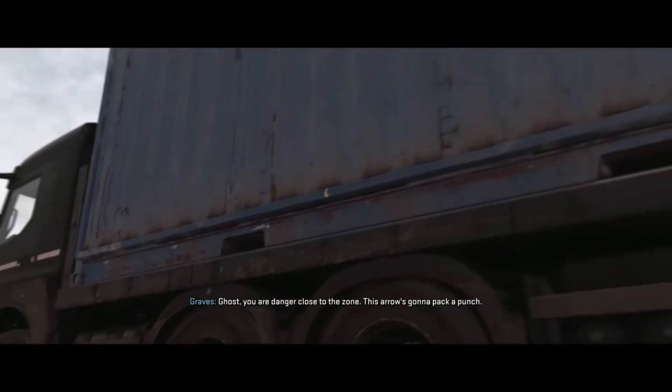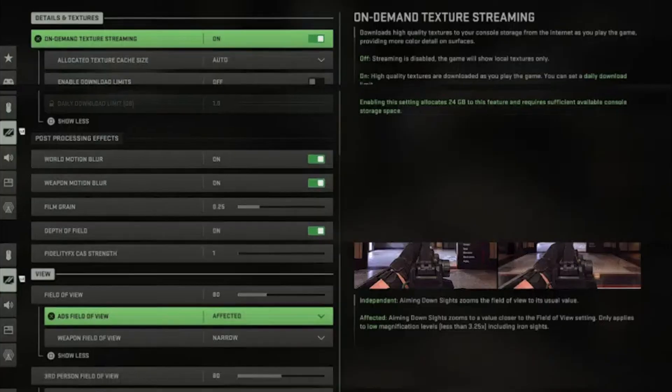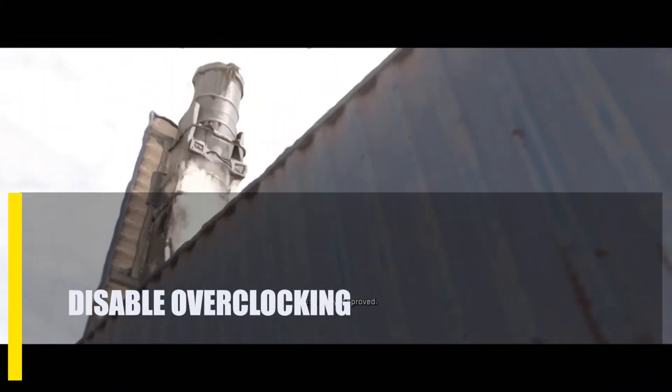Next, disable texture streaming. Try updating the in-game settings, especially texture streaming. The problem with Call of Duty Modern Warfare 2 crashing has been fixed for many players by turning off this feature.